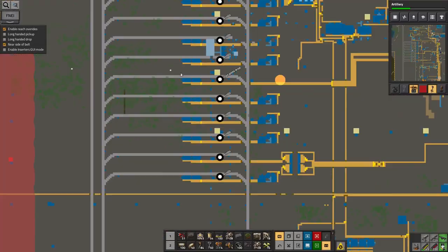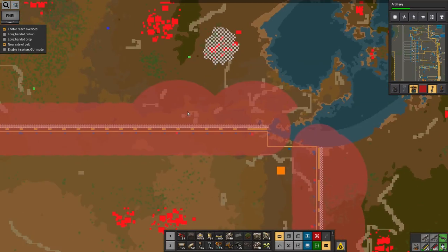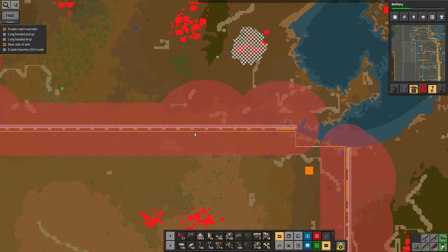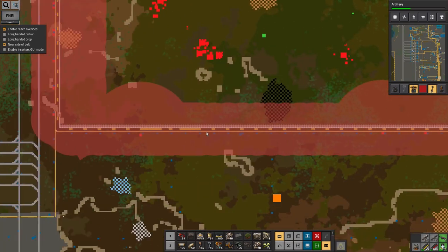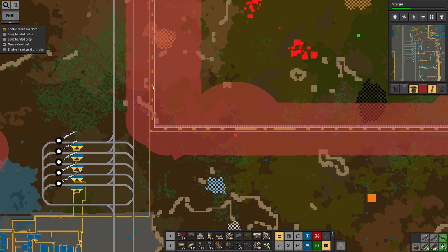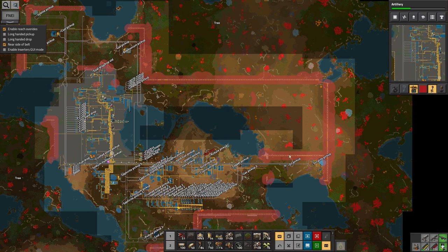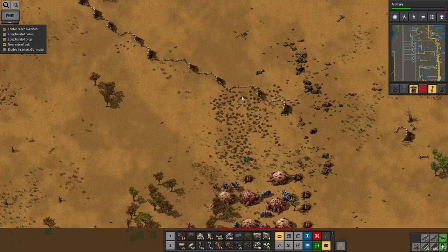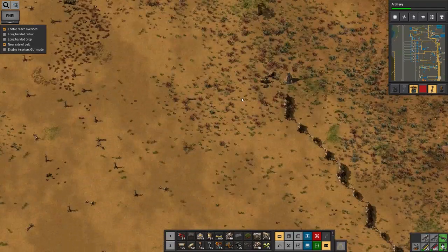Before I do that, I want to mention that in the last episode you saw me building up this wall. There's only so much combat that is worth watching, so between episodes I finished it off and went all the way across here, butting up against the wall over there. We've now got this entire area fenced off and protected from the outside world.